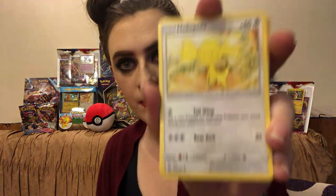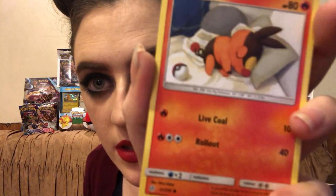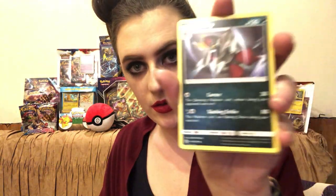My next pack: I have a Helioptile, Karrablast. Tepig — I like how he's sleeping with the little Pokeball. Togedemaru, Onix again, and this is a Palossand. Energy card, Sealeo, Bisharp — looks like a good card. And a Tropius, I think I've already shown you this one. My last holographic card is a Golett — a common card.